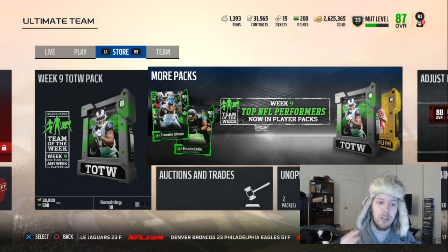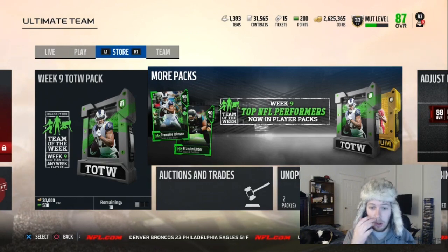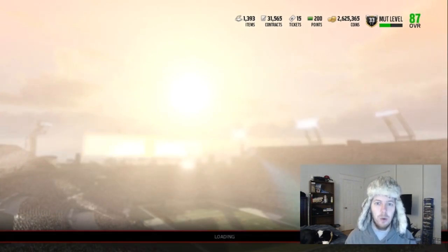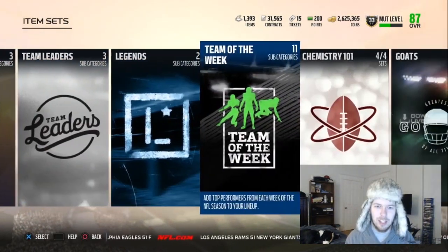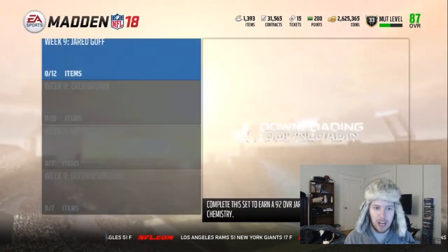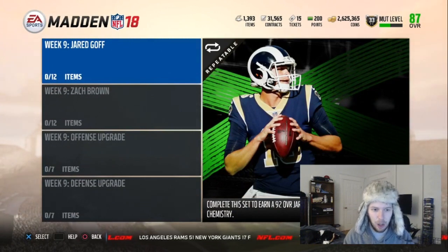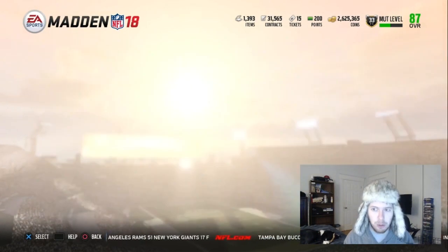It is Tuesday — Week 19 of the Team of the Week is out. Truman Johnson and Brandon Linder are the two 90 overalls in packs. The two 92s are okay. One's a Jared Goff, which is pretty nice, though it only has one 90 stat and the rest are 89 or below. And we get a 92 Zach Brown — I think he has 86 speed. Not too bad.